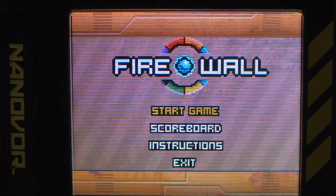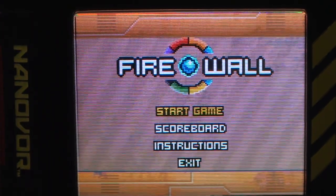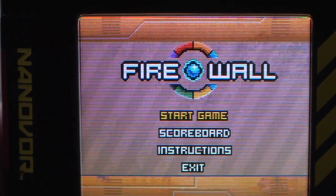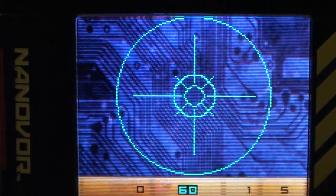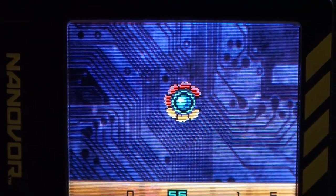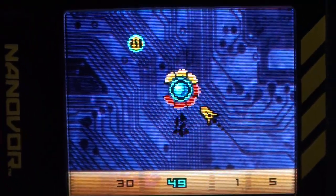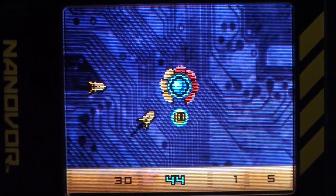Basically you've got this circle around it — it's like a shield — and you have to rotate it around to make the missiles or whatever hit the right color part. If it hits the wrong color part, it takes damage, and once it takes enough damage it disappears. You don't want to let anything through the hole and hit the inside piece. There are also bonus things you want to catch.